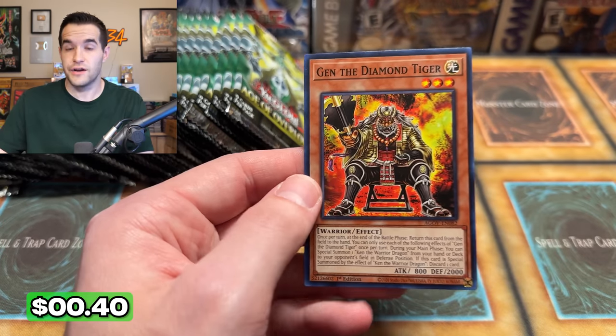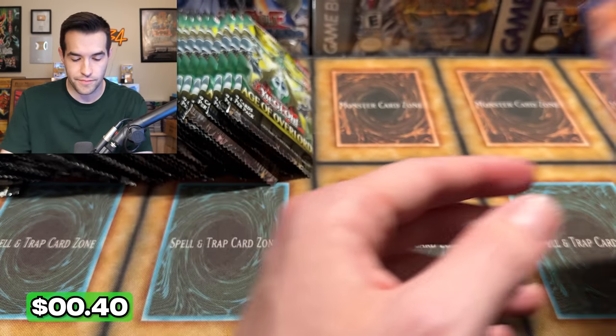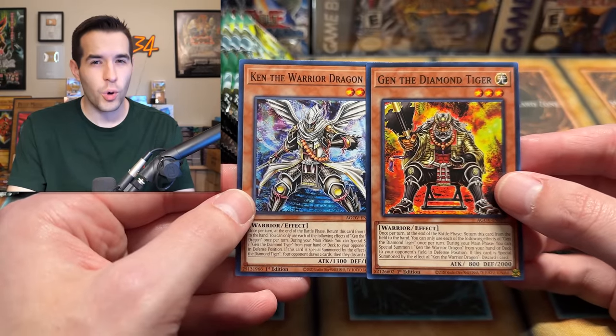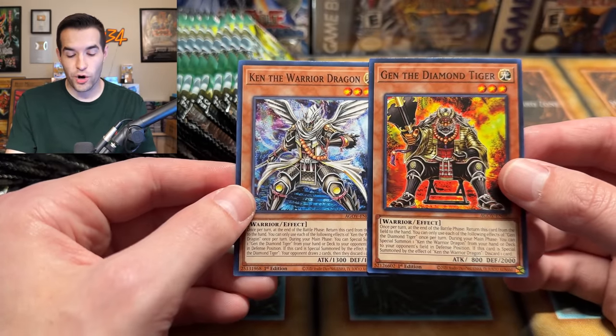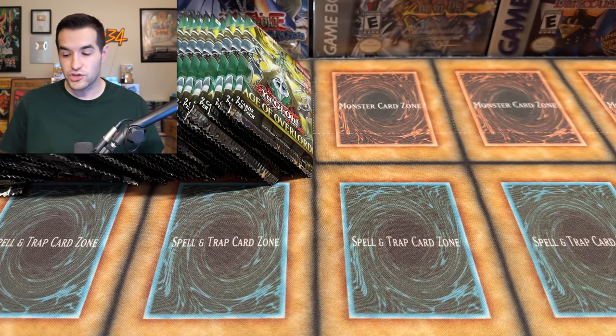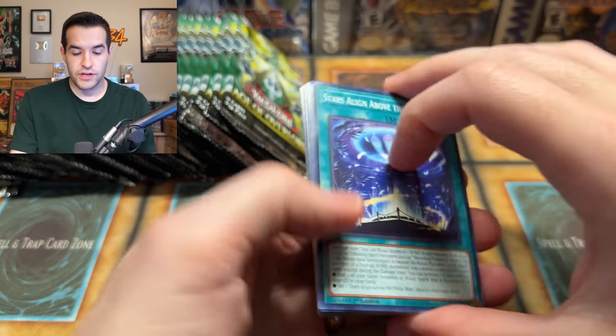Gin the Diamond Tiger — first one of those. So Gin and Kin — here's the dynamic duo of commons that you want to pull. I don't know if they're actually going to hold their value. Once we get to Friday, it's going to be hard for commons to actually be worth over a dollar because you pull so many of them. But if they're actually that usable in the game, that's good stuff so far.